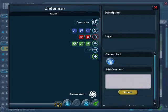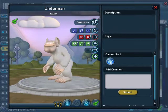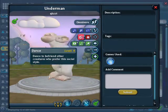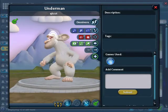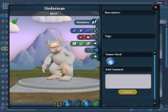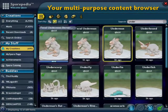Next we've got the undermen — the central point of this. Now, this creature has been de-evolved but it's still sentient. The eyes have de-evolved, and it's lost its pigment, as with many of these creatures.